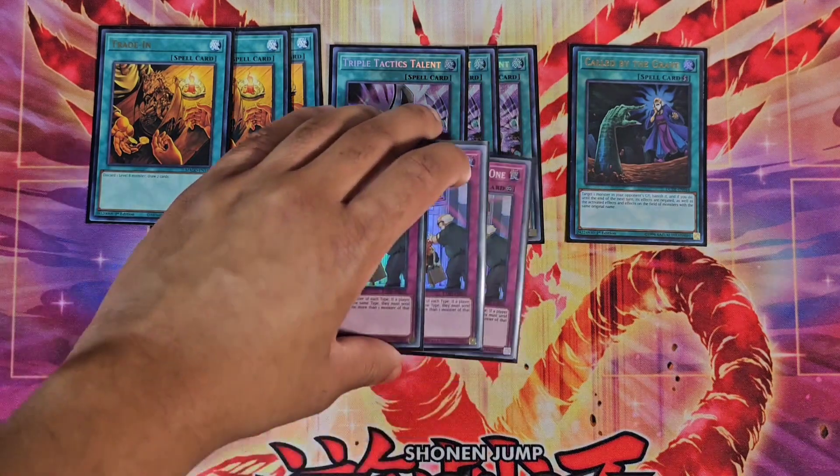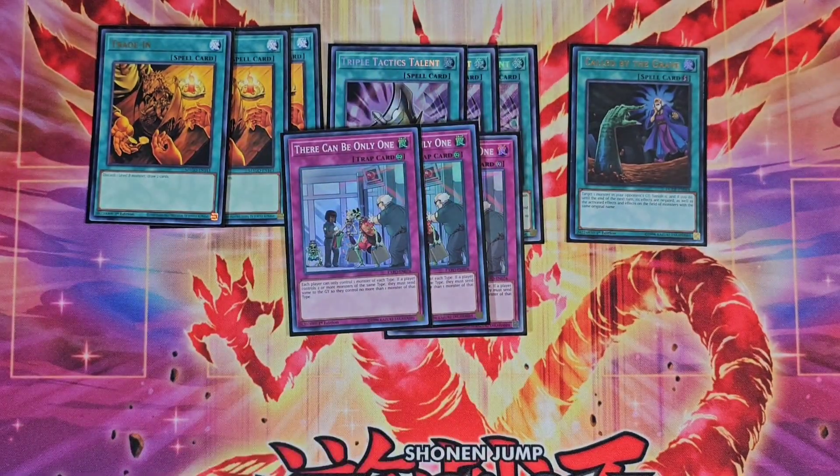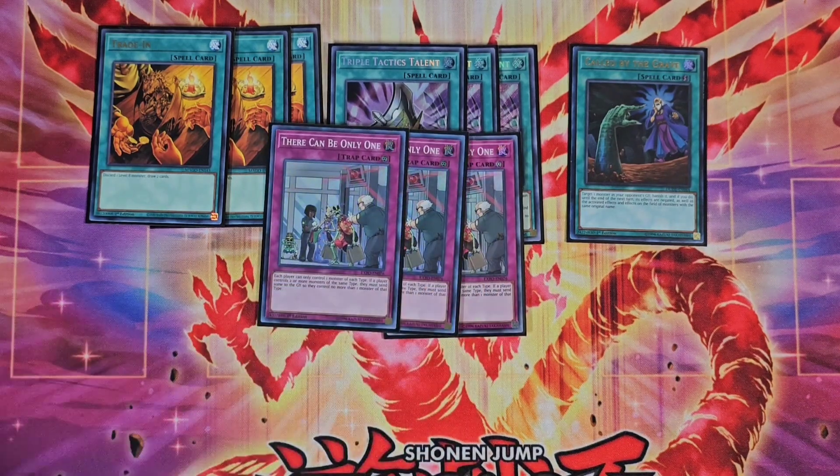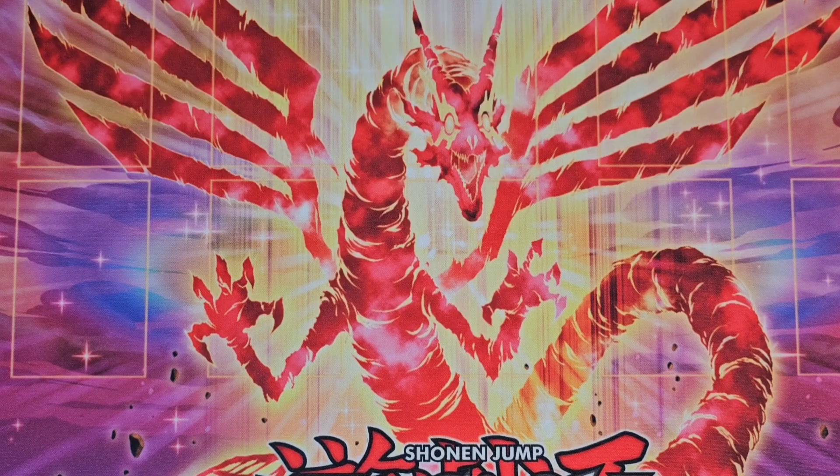For trap cards, we play three There Can Only Be One. You might be wondering — this is going second, so why run it? Well, you could theoretically put it in the side, but if your opponent makes you go first it's still amazing to have. Plus, all of the Horus monsters are different types, which makes it absolutely crazy.